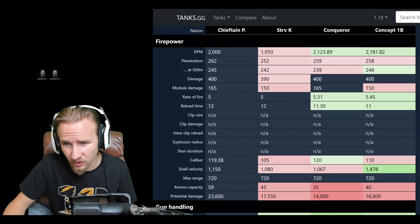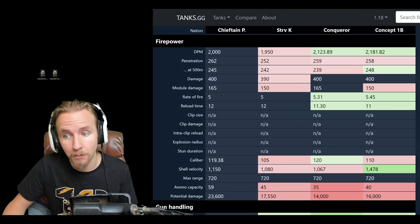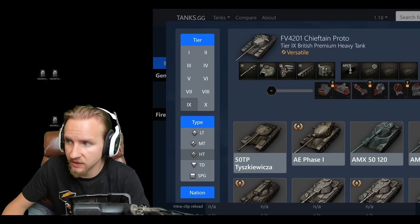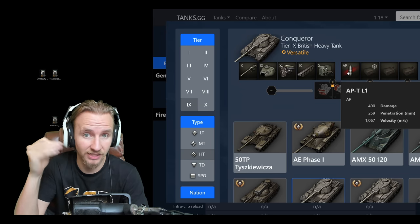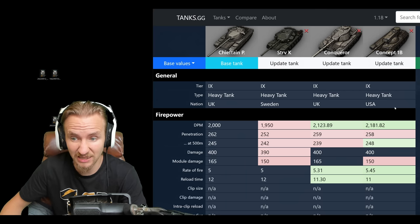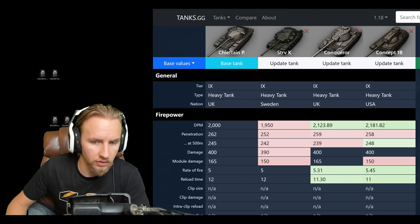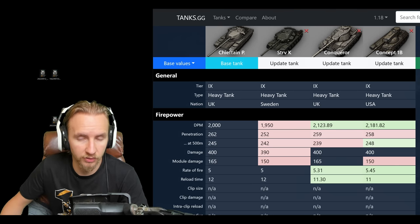When we compare it to the Conqueror and the Concept 1B, the gun doesn't seem so outrageous. The Concept has better shell velocity and much better DPM at 2181 — nearly 10% better than the Chieftain. Also, the Chieftain has APCR as standard compared to the Conqueror's armor-piercing rounds, and AP rounds get 5 degrees of normalization instead of 3, meaning the Conqueror effectively has significantly more penetration. So the Chieftain Prototype is not some new damage-dealing monster, but the firepower still feels brutal — not like the WZ-114 with its terrible DPM.